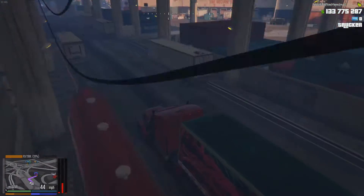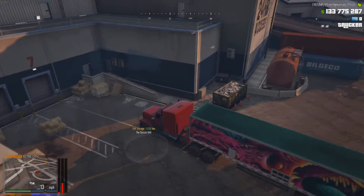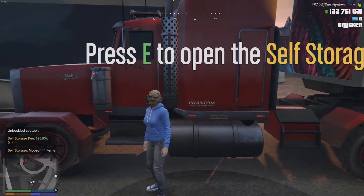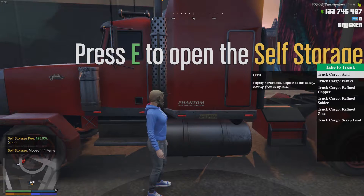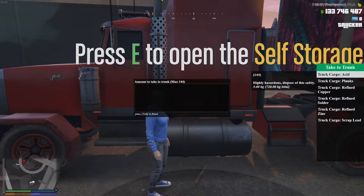Let's head into the storage location and we can dump the contents into the storage. Now the split for batteries is 2 refined zinc to 4 refined solder to 8 acid. So we're going to have to do some maths — and in fact you're going to have to do some maths too — because I'm only going to take a couple to show how this works. Let's start with the highest one.